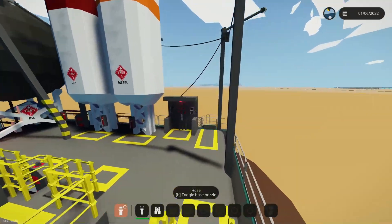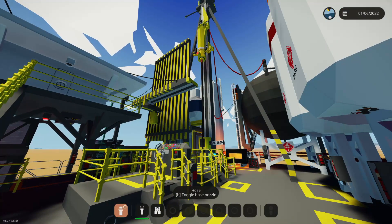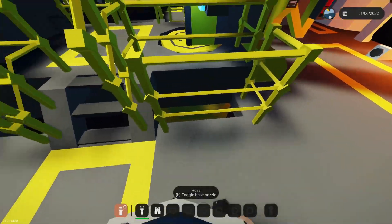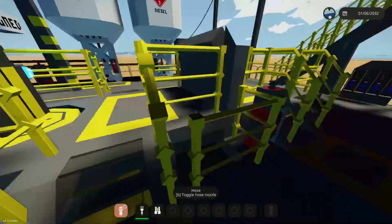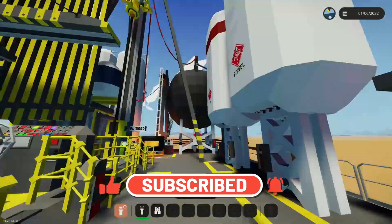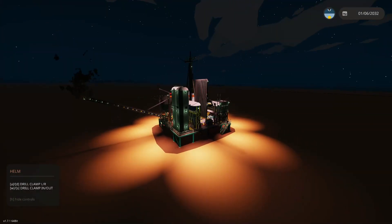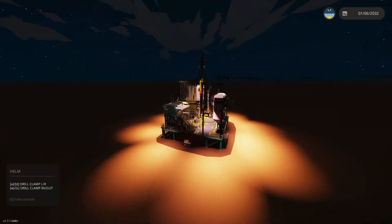The next step is to take this over to the actual ocean oil rig and start setting up some hub over there to do some offshore drilling. We'll have to come up with a way to lower the wellhead down - we'll need some winches and a way to make sure the rod lines up perfectly. If you guys have any ideas for that, let me know in the comments. Thanks so much for watching - and just a quick night shot with all the lights on and everything running. Looks super cool. Bye!